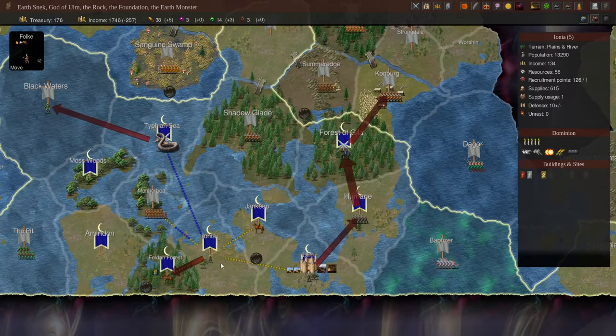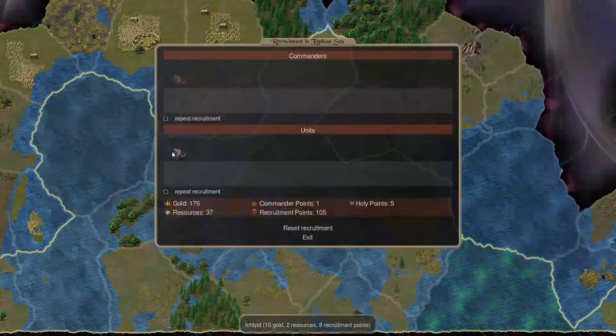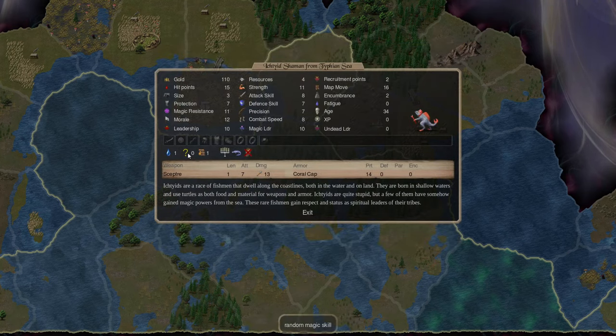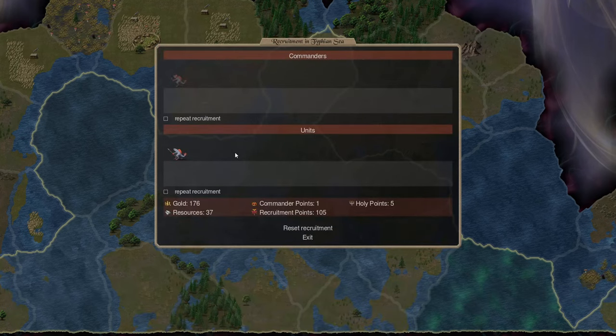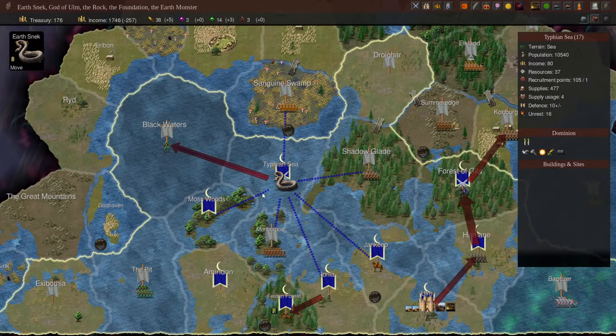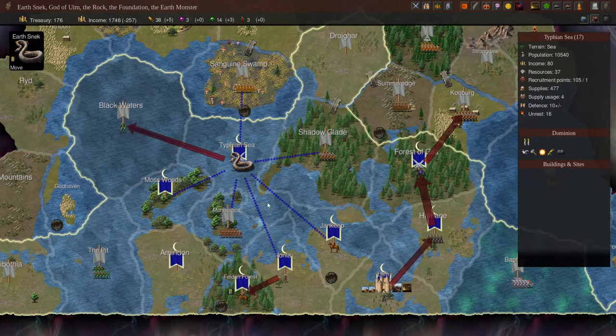Let's have a look at the Tiffian Sea. We can recruit a shaman here, but we need a lab and a temple — that's a bit annoying. These are water 1 mages with a chance for nature. They are inept researchers, but being amphibious water mages that we don't otherwise have access to makes them quite useful. Unfortunately they are sacred, so they need a temple as well as a lab. Earthsneak could build the lab himself, but the temple will need a water-breathing sacred or the correct magical item — so we might be snookered on that for a while.